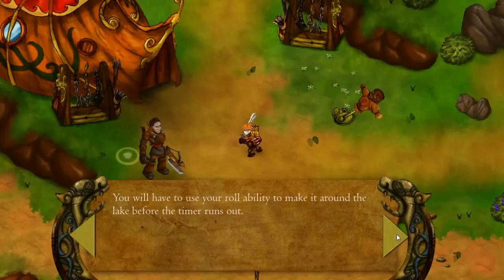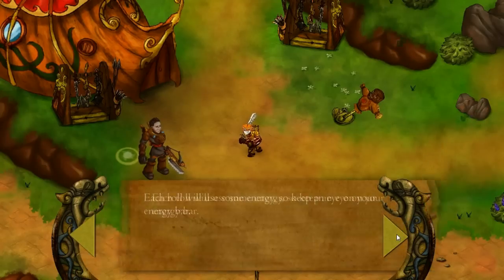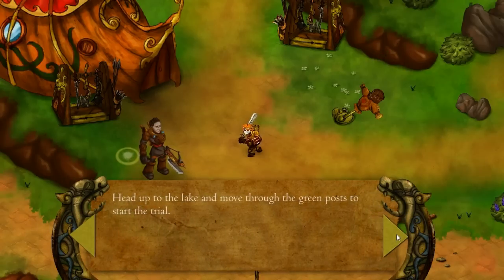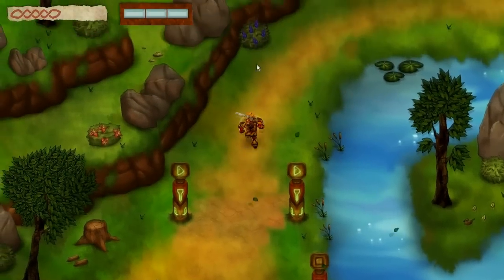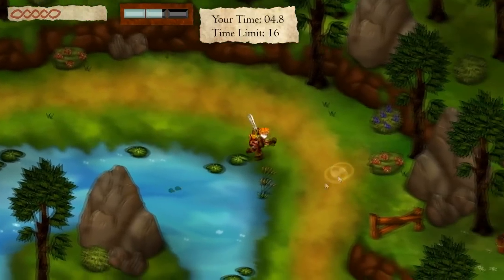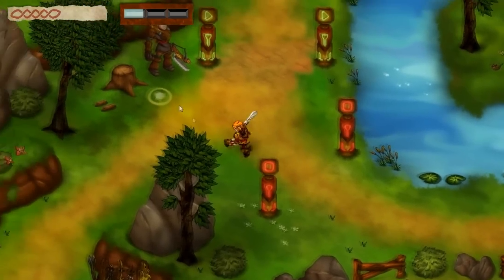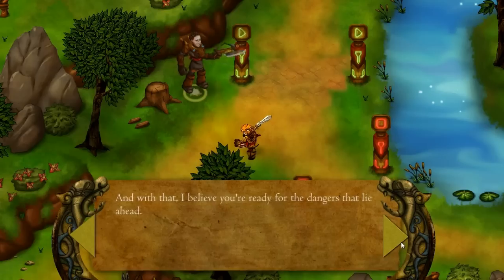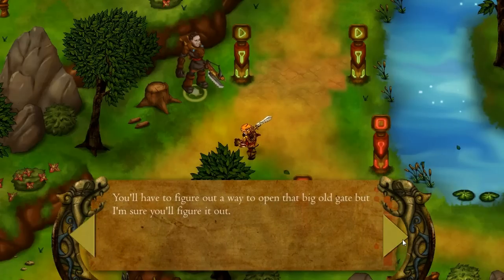Now we're ready to face the time trial. We'll have to use the roll ability — right mouse button in the direction you're facing — to make it around the lake before the timer runs out. Rolls use energy. Head up to the lake and move through the green posts. Rolling makes us move faster as we race around in a circle. We make it in 16 seconds. 'Impressive — I've never seen anyone roll like that before. I believe you're ready for the dangers that lie ahead.'